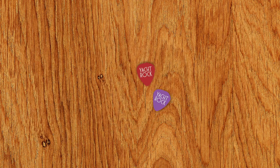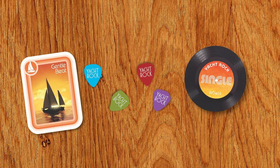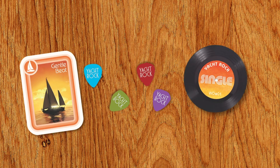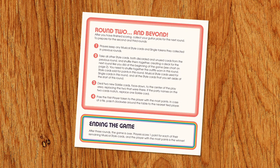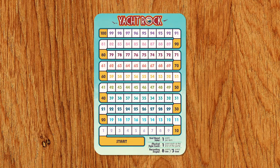After all players have scored, collect your guitar picks and keep any musical style cards and single tokens from previous rounds. Then set up for the next round by following the instructions. After three rounds, the game is over. Players score one more point for each of their remaining musical style cards, and the player with the most points is the winner!